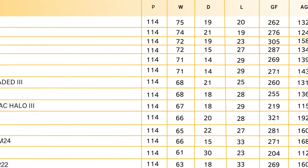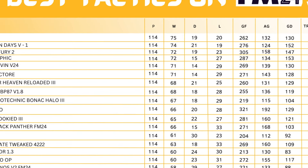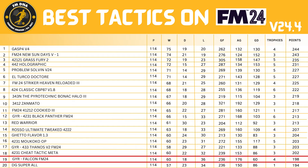Adding up the points: Gyr's Falcon for FM24 creeps onto the leaderboard in 19th spot — won 60, drew 18, lost 56, goals for 256, goals against 176, goal difference plus 80. It won four trophies and a points total of 198. If you need the instructions because you're playing on console, please carry on watching the video.